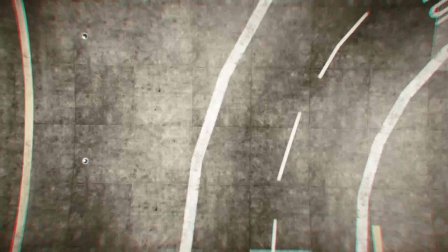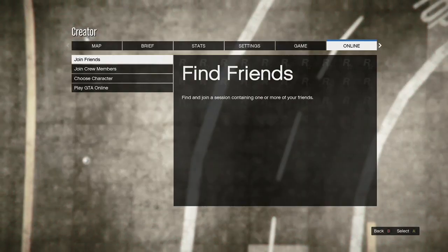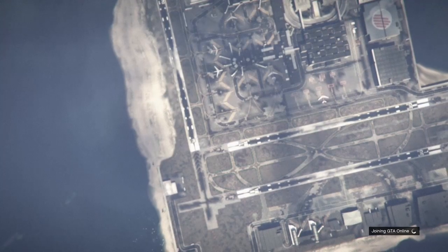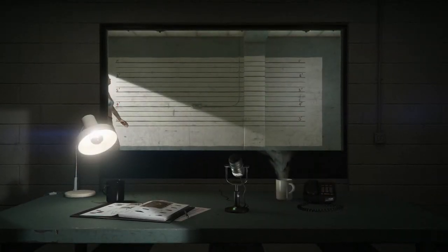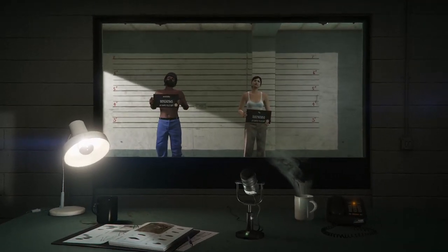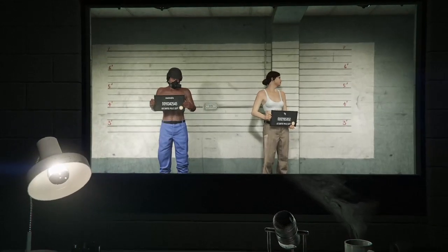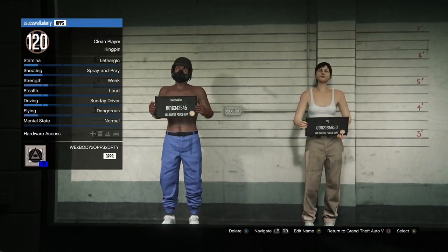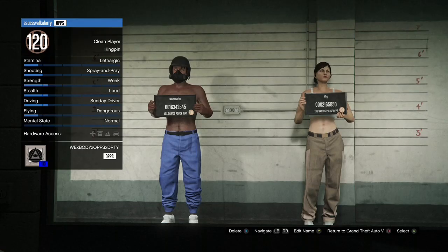Once you finish the race, you're going to get it completed. Hit your pause button, go to online, and go to choose character. When you get in there, make your way to your second character and delete it. Make sure you're on your second character — not your main character — go to the second character that has the chica outfit on and hit delete.